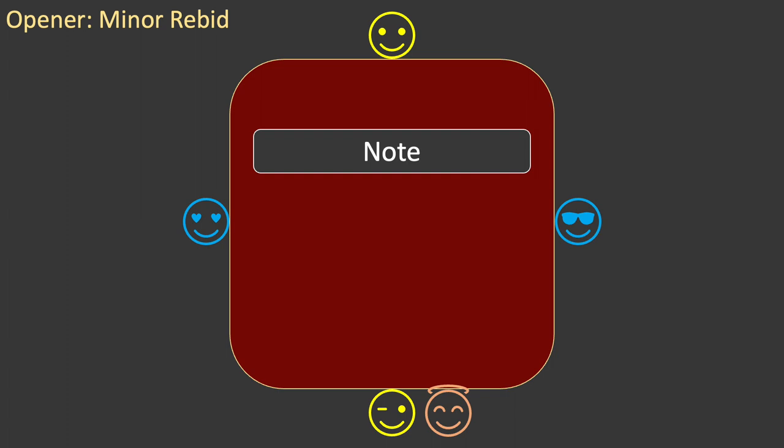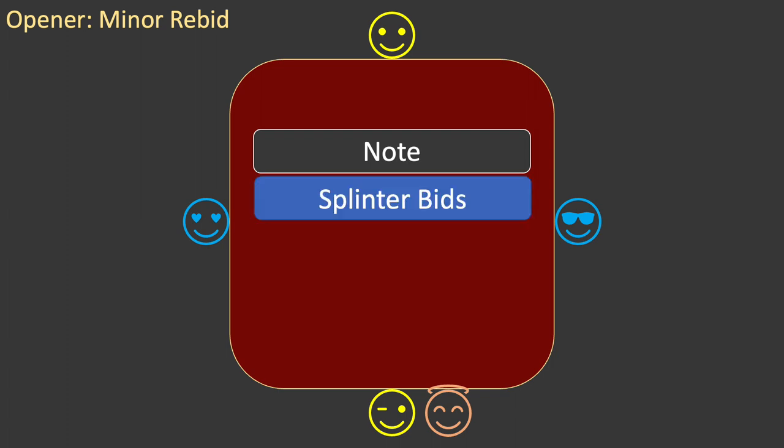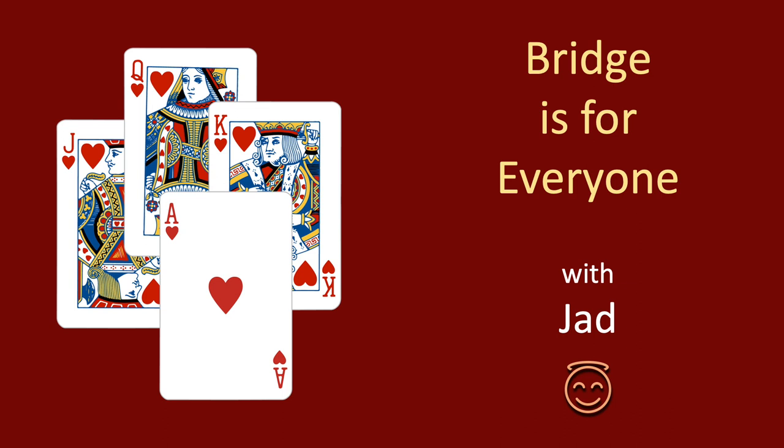One final note before ending this video: in Two Over One it is also possible for the opener to make use of a splinter bid as a rebid, although this is quite rare. I'll be making a video about splinter bids in the future as part of the extension series. This video was the third and final episode on rebids by opener after a Two Over One game force, and it looked at rebids in a minor suit.